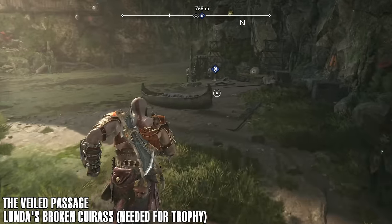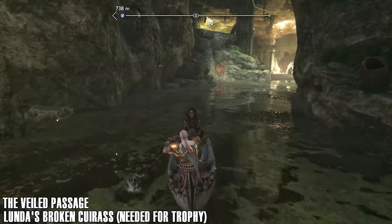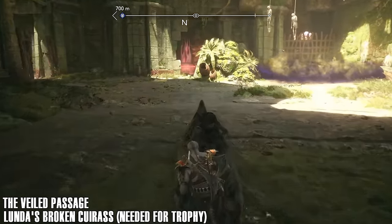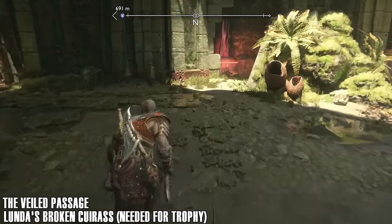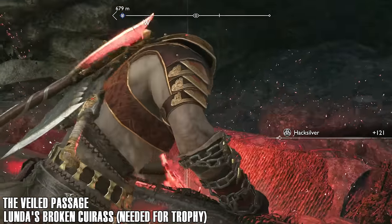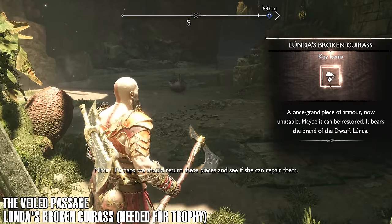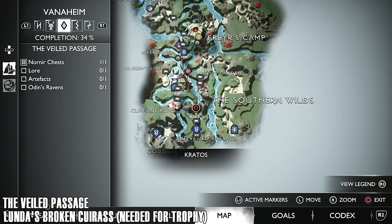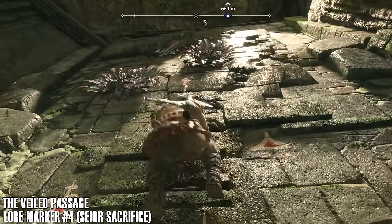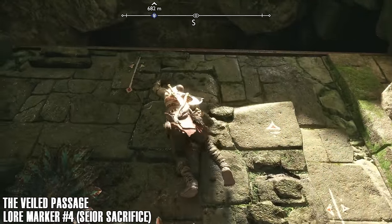Next up we're going to get Lunda's broken Cuirass. This section was heavily edited to make sure everything was included. Opening up this chest will give you the Cuirass — another piece of her broken armor. There's one more piece for us to pick up. Essentially, the only reason we're coming through here at the moment is to unlock the rest of the Cliffside Ruins. Bear in mind when you come through here you're going to have enemies to fight.